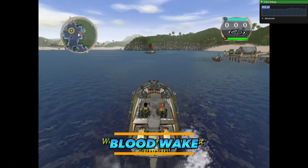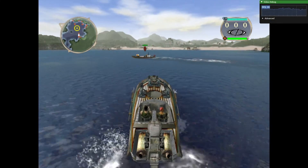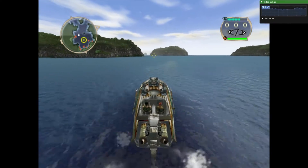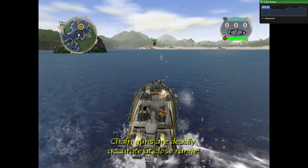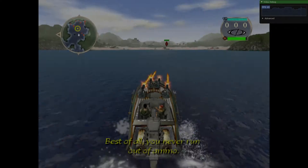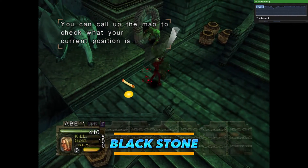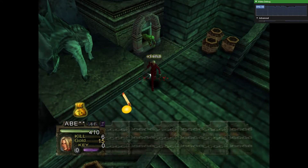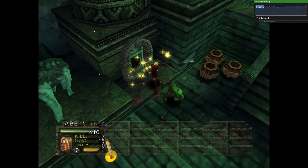Blood Wake had the opposite problem — for some reason, it just kept speeding up. I don't know why, but it happened when I pressed a button on my controller. It's a strange glitch, but I don't know if the developers are aware of it. Blackstone ran fine, but the sound effects didn't seem right to me. I've only played it on the emulator, so please tell me if it sounds normal to you.